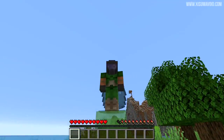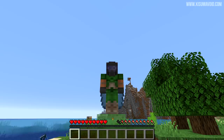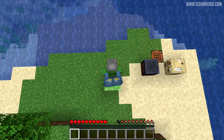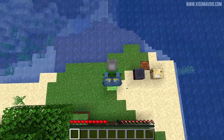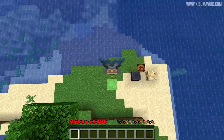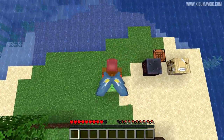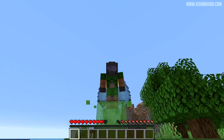Before we get to the rest of the bugs, I want to go over some features I didn't quite understand in the last snapshot and give a shout out to my buddy Cubfan, who also makes snapshot videos and explained the change to the elytra. The change was to allow the elytra to deploy easier when the player is moving upwards — so when you jump off the ground you're able to activate your wings, meaning flying on a multiplayer server should now be a lot easier.